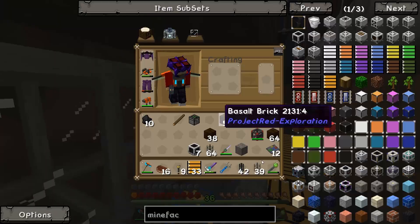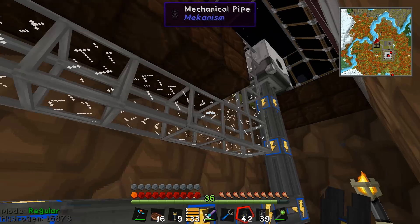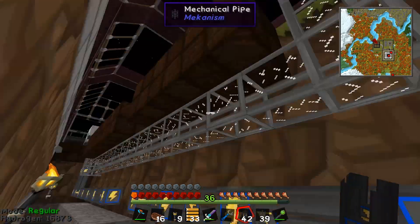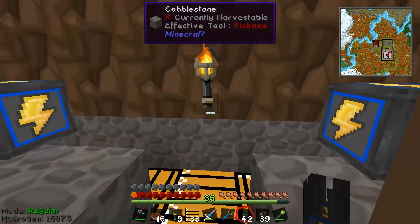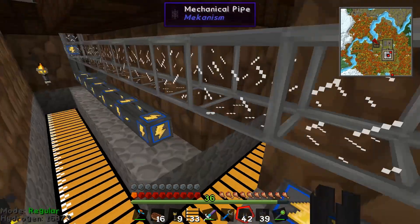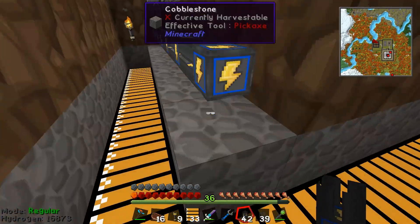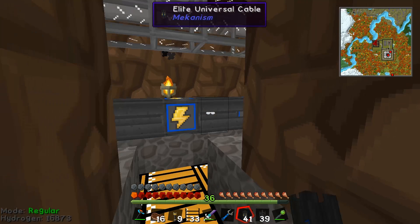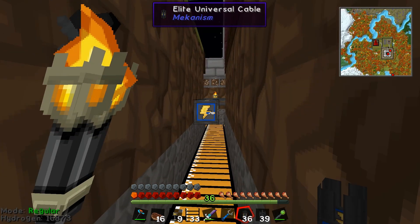I've also hooked up a bunch of these Elite Universal cables — they're not the most powerful cables, but at the same time these harvesters don't require excess amounts of power. I've gone ahead and hooked everything up, and as you can see this cable is going to ride just one block above the conveyor system, so I can come back through here and continue laying the cable down right over the top.